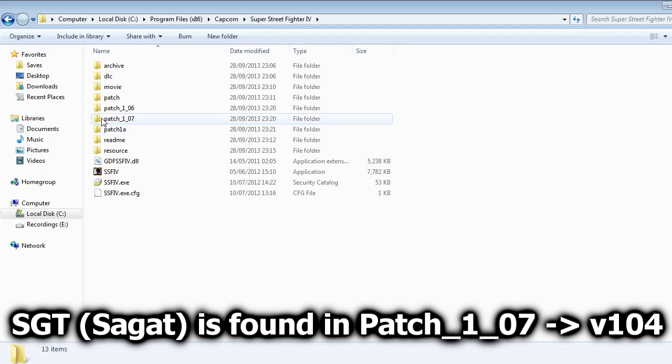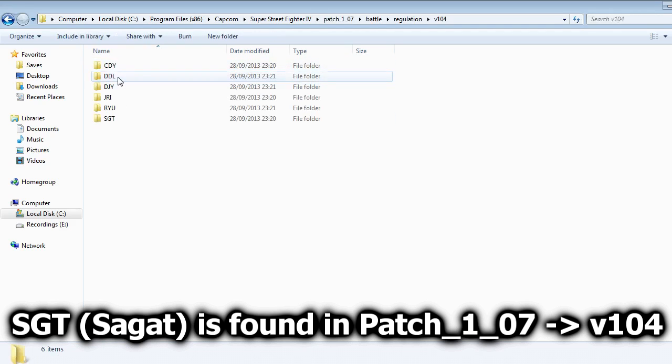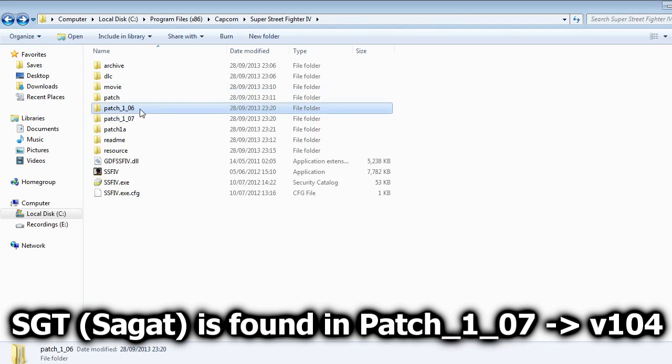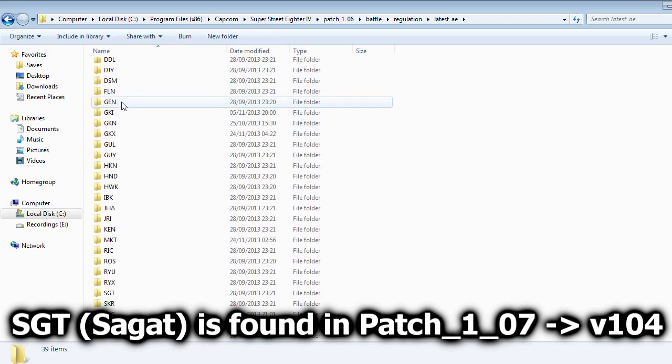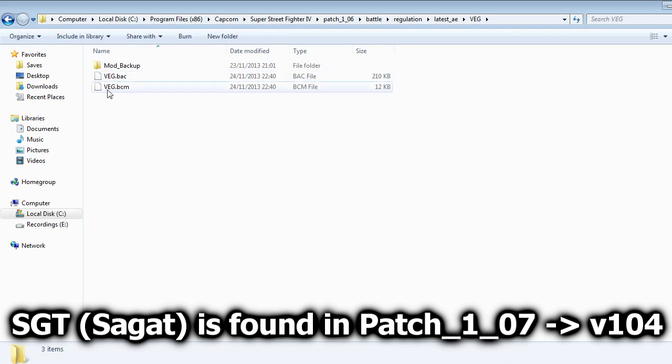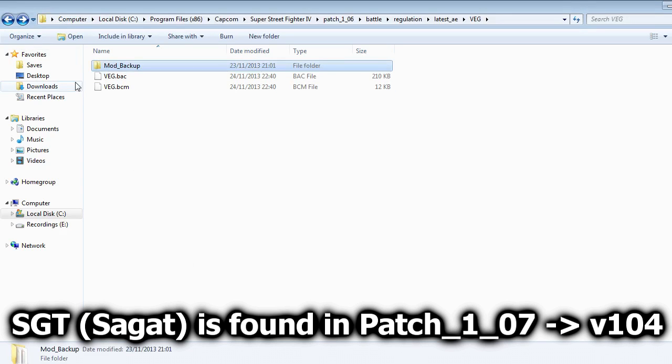Go into Super Street Fighter 4 — you'll see Patch 1.07 and Patch 1.06 folders. You need to find the one with your most up-to-date character. For example, Sagat's most up-to-date version is in 1.07, as well as Ryu, Yuri, Dudley, DJ, and Cody. Most characters are in 1.06 — I'll mention it if a character is in 1.07. Go in, then go into Battle, Regulation, Latest AE, and find the character. You'll have the character name .bac and .bcm files. I recommend making a backup by copying those files and renaming them 'original', then copy my files in over them.